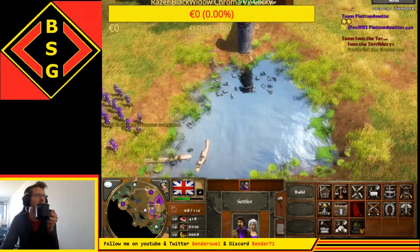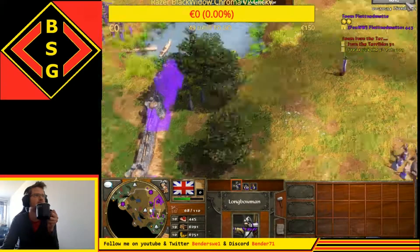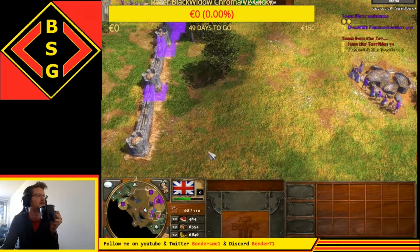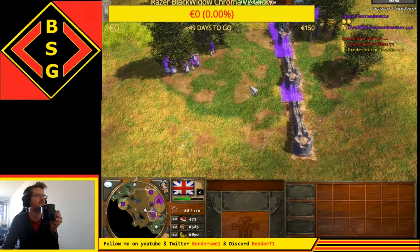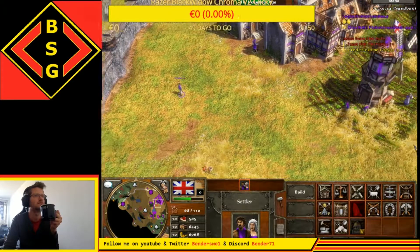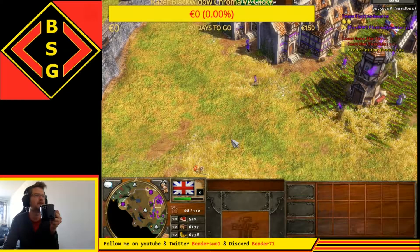Now we got dudes here. Where are my troops? There they are. Commandment - yes, evolve. Go there. Commandment. Another upgrade - let's do that.